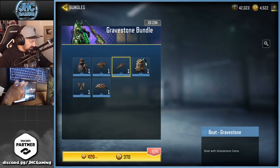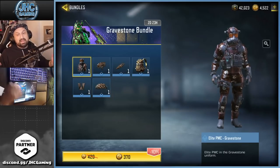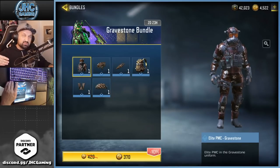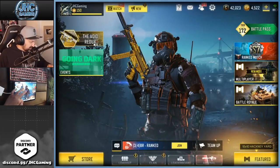I already have pretty much everything and I don't remember where I got it — I think it was in a crate before. Anyways, it's on sale right now. They have some deals for the next 12 days because of the Christmas stuff. The crate yesterday was also discounted — usually it's 10% off, but now it was 20% off.